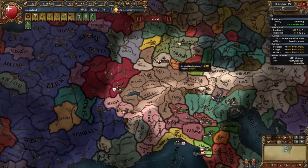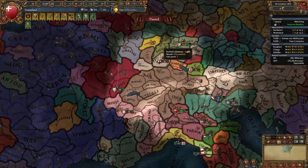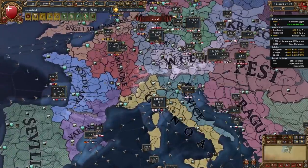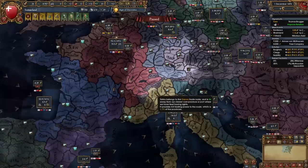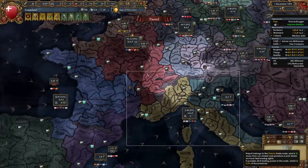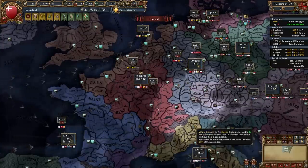Now it's time to chill a bit and shift our focus back to Germany. This is pretty much something we're going to be doing all the time — fighting here then in Italy then back to Germany — to disperse aggressive expansion across the German and Italian cultural groups. Once you get your third merchant from Plutocratic Ideas, it's a good idea to make him collect in Genoa. We'll move our main trade node to Genoa later, but for now he can collect there while we collect from Champagne and transfer from Bordeaux and the Rhine.